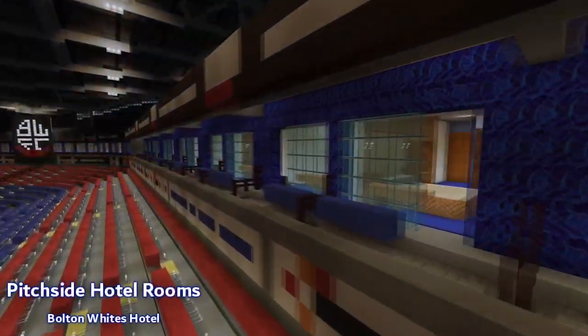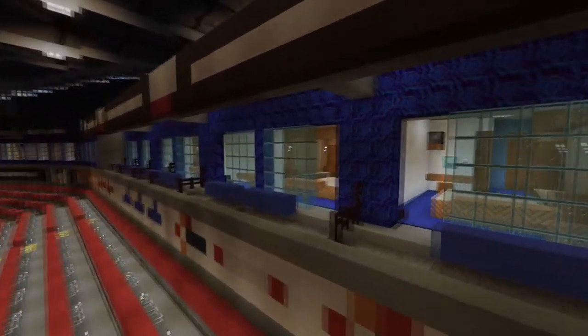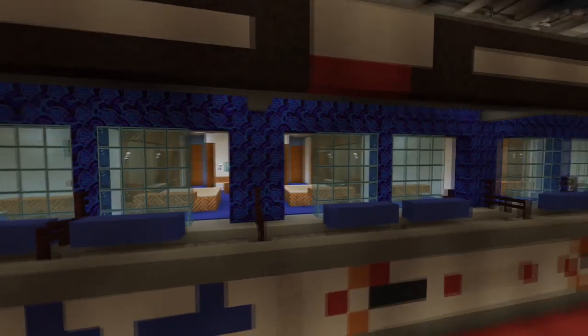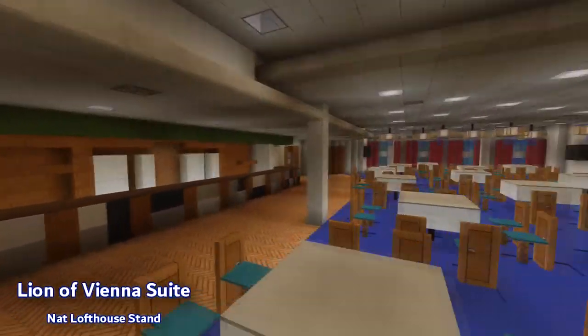The north stand was completed first, followed by the west stand, Nat Lofthouse Stand, and finally the south stand, before the Bolton Whites Hotel and thus the stadium as a whole was finished on April 4th, 2018.